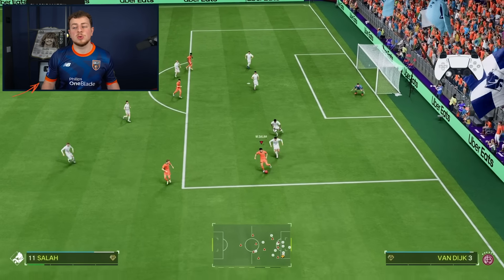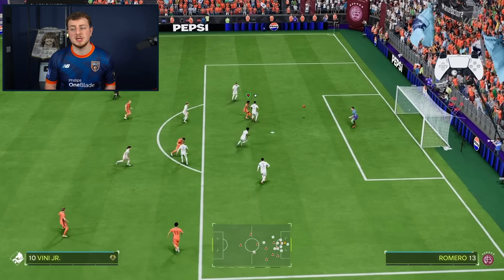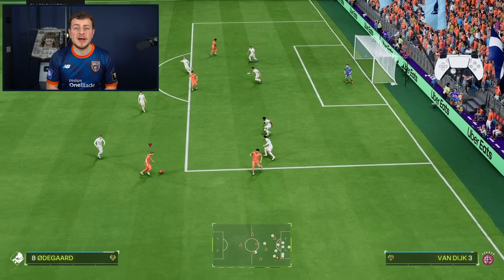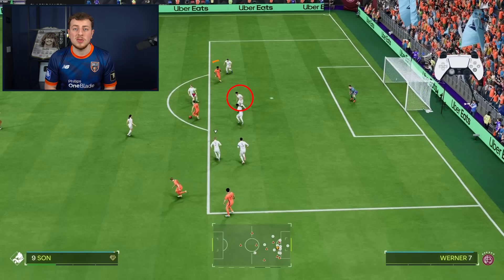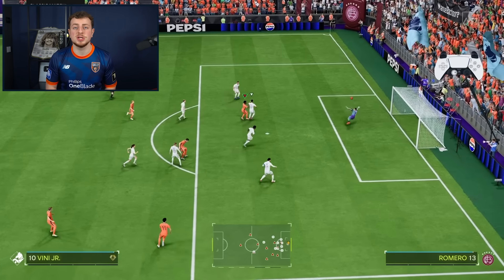Let's start with the attacking examples. We've got the ball with Salah — we play inside and this is where the inside forward Vini starts to play a role. He was first on the outside of the fullback, and then when Salah got the ball, he made the run between the center back and the right back, found space, and we could immediately take a touch and shoot. This is really what you want from your winger — that's where goals get scored and where you're most dangerous.